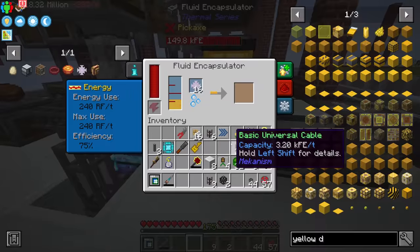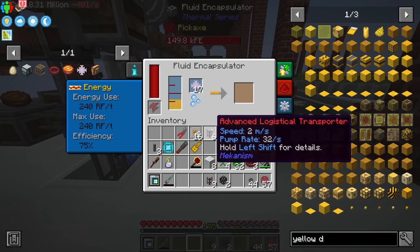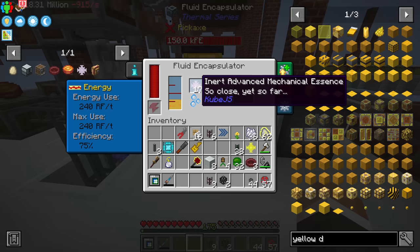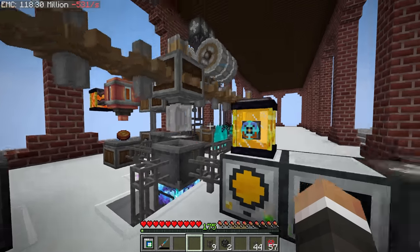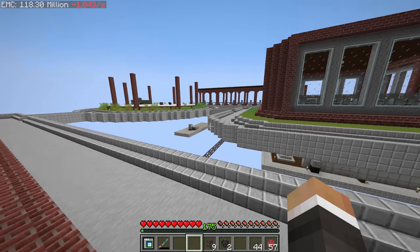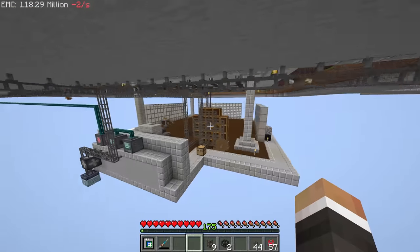We dump that into our transmutation tablet, learn it, and can now craft as many as we like. Most importantly we have now unlocked the quest at the beginning of chapter five — The End Game — which is a quest we will start with at the beginning of the next episode. Between streams I'll keep an eye on the EMC generation; we're at 118 million, so if we come back to a higher amount we'll know it's going well.